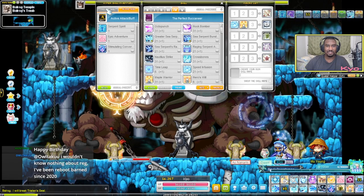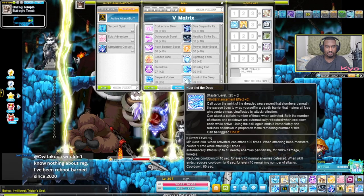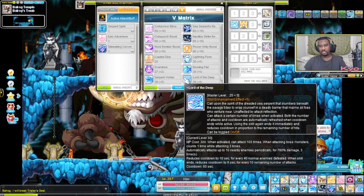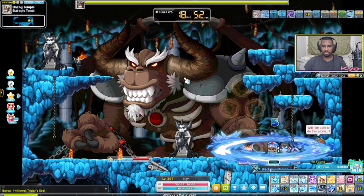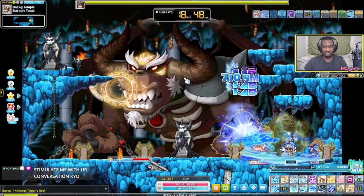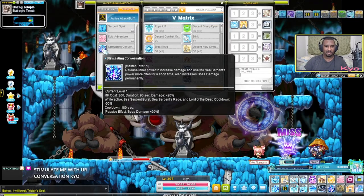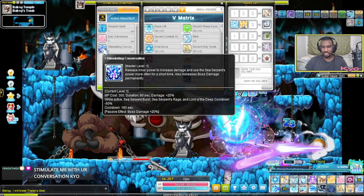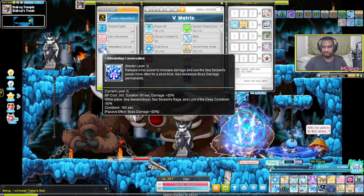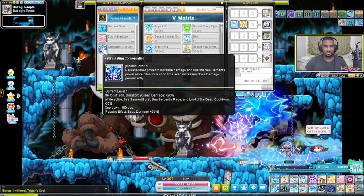Lord of the Deep — I don't fully 100% understand it, but when bossing you can keep Lord of the Deep out pretty much all the time. Stimulating Conversations reduces the cooldown of the serpent skills including Lord of the Deep, so it's very good for burst.